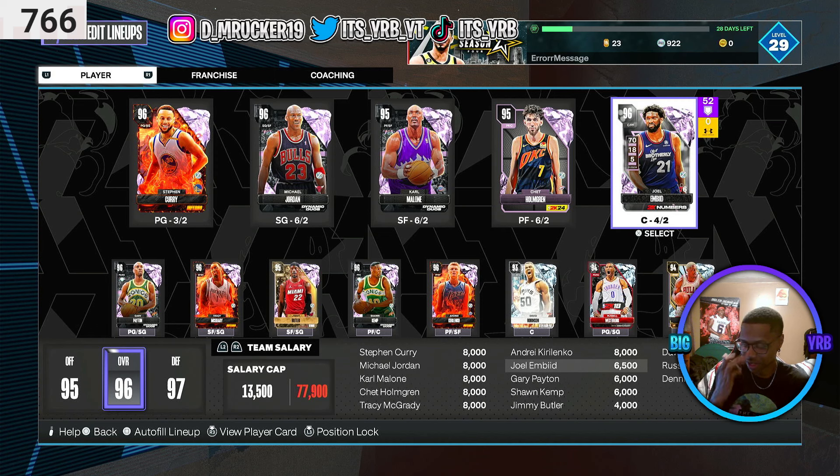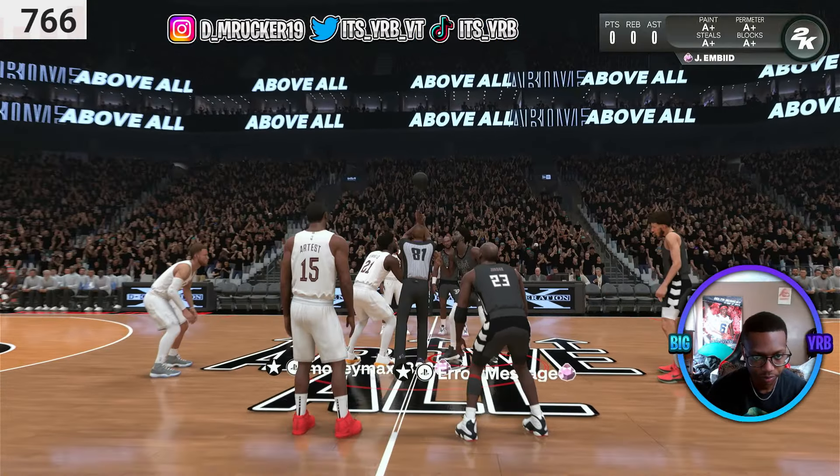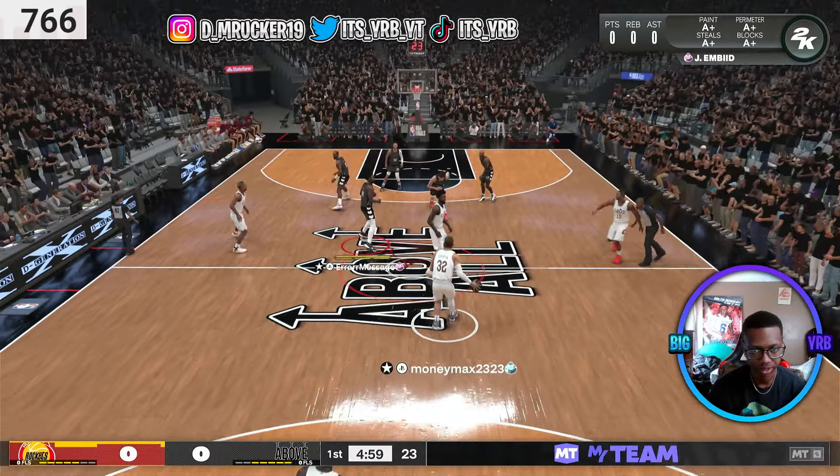For Pink Diamond Joel Embiid, all I had to do was score 70 points - I scored them off-screen because it's so easy to do. I didn't even make a video about it, I just went ahead and got him. I can see him right here - Pink Diamond Joel Embiid - I really skipped over it. Turn me up! Let's get some good Michael Jordan gameplay going on.